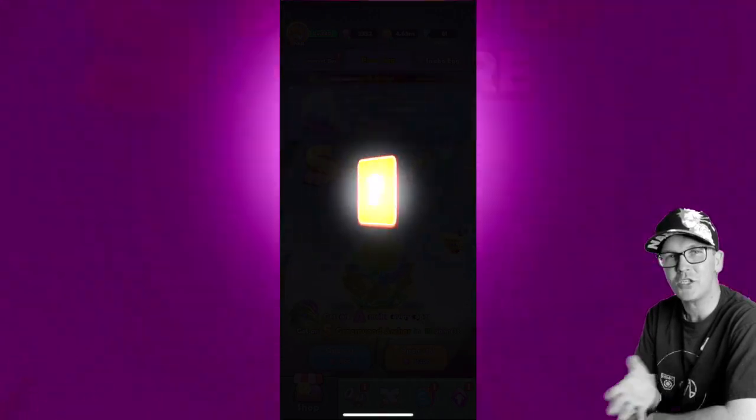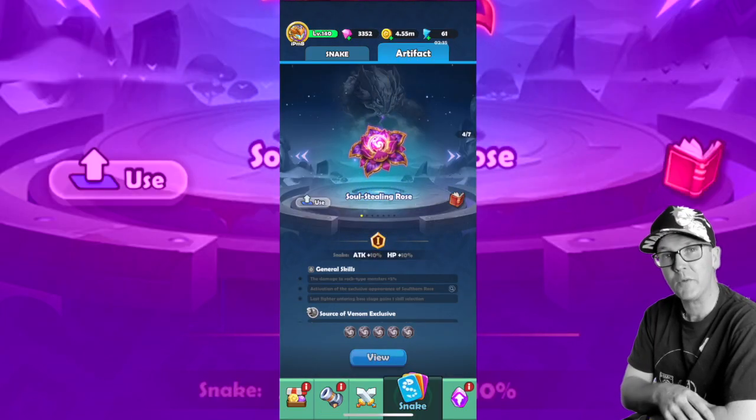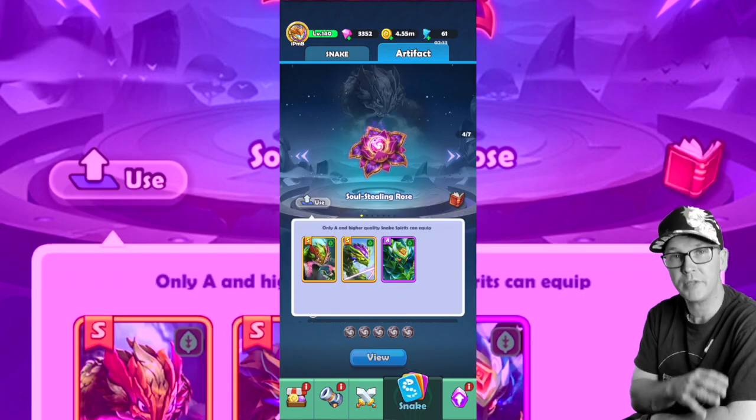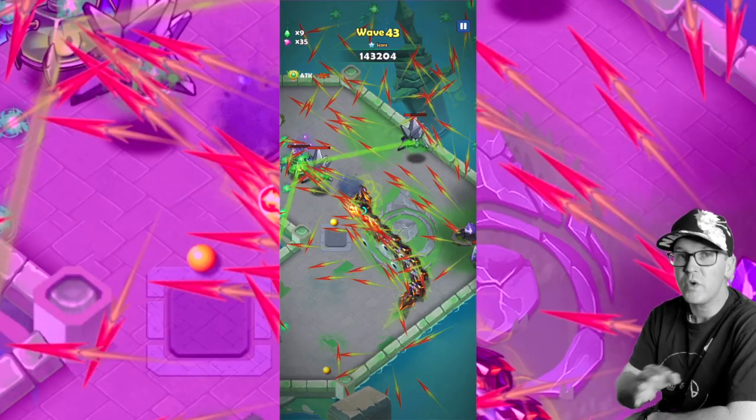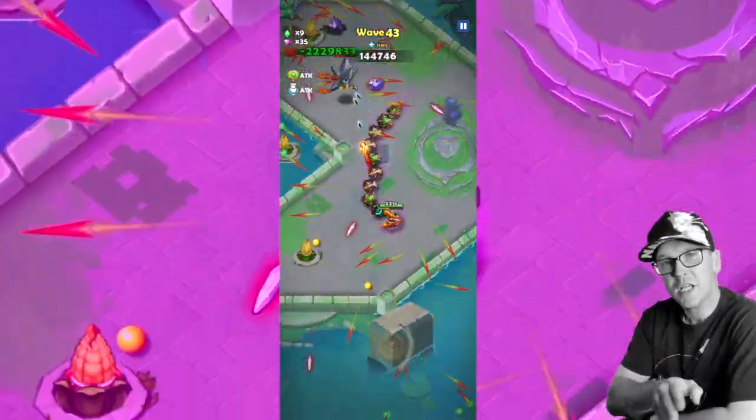We're going to go over it today, show you what this is all about, and show you the benefits of having this artifact. This is an S-grade artifact, meaning we're going to get plus 10 attack and plus 10 HP, and we'll have this purple glow around us — I think it looks pretty cool.